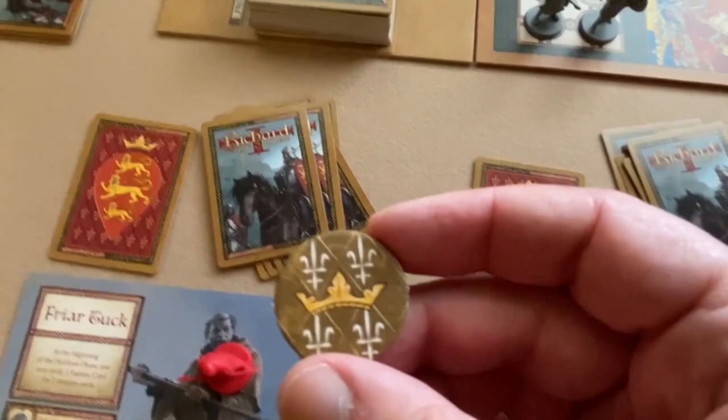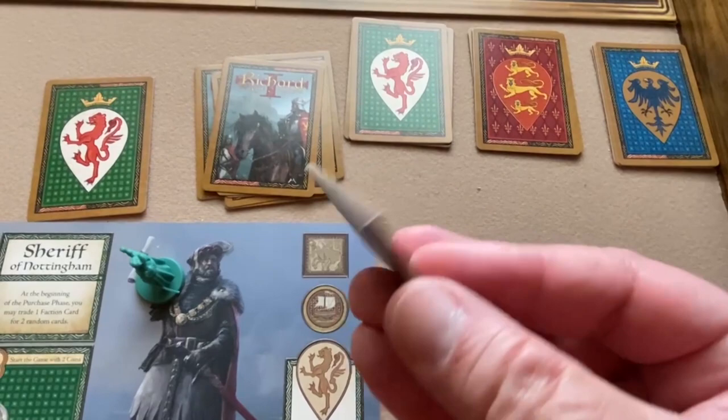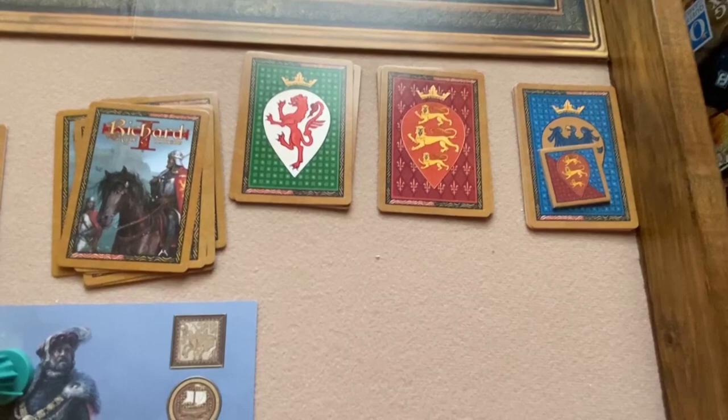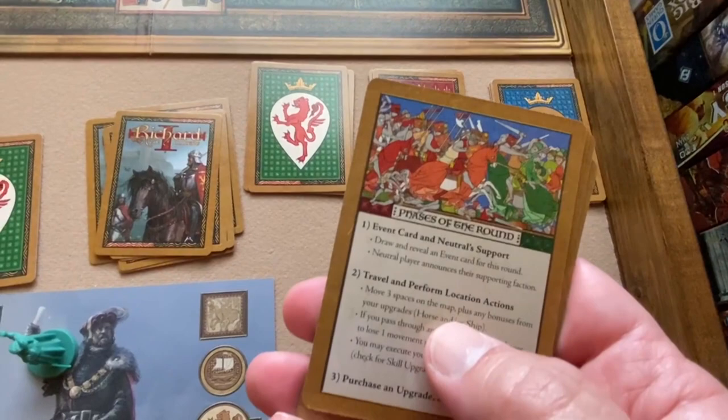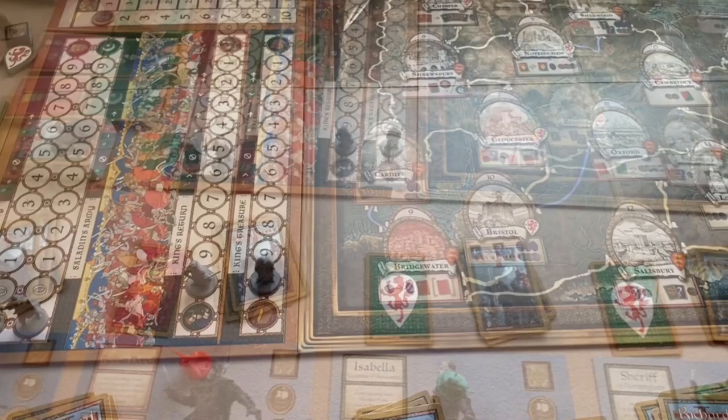Randomly choose a first player and give them the first player token. I'm going to choose Friar Tuck to be my first player. If you were playing with a neutral player they would get the neutral player token. There is also a player aid round overview card you can deal to each player. Other than that, we are set up and ready to play.